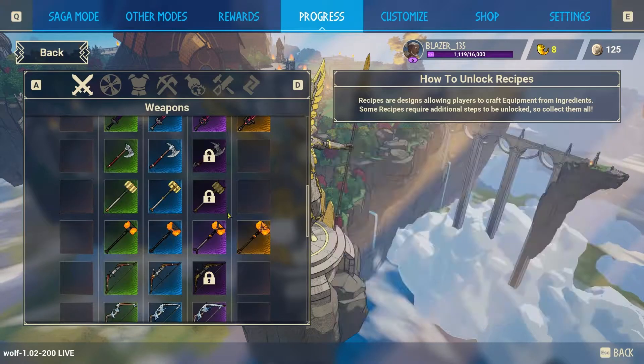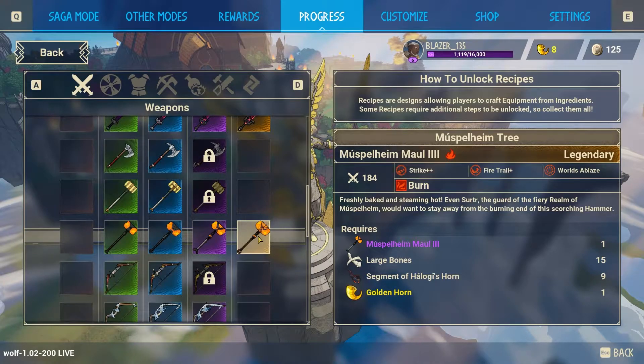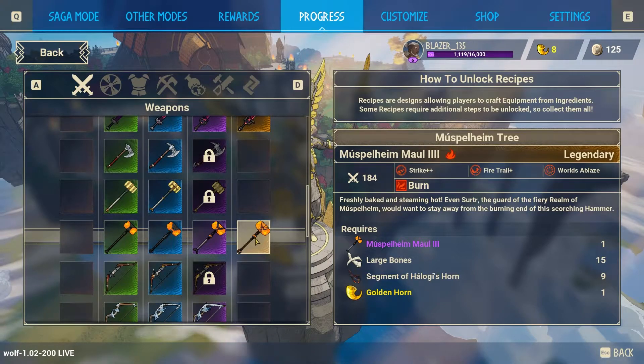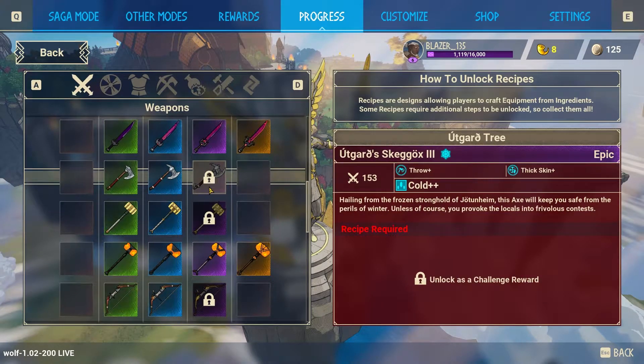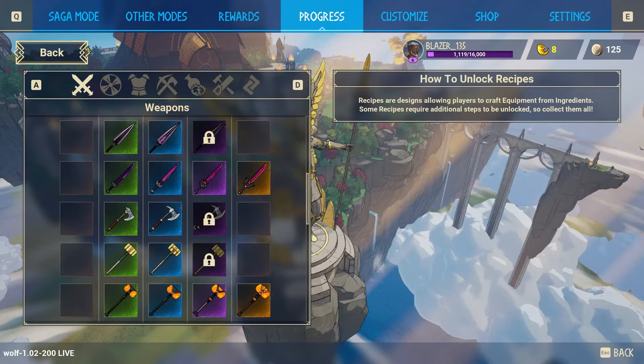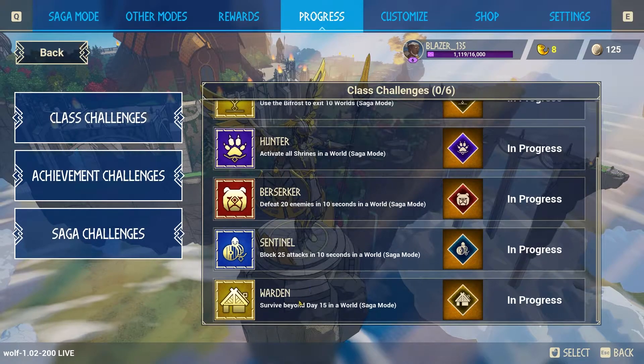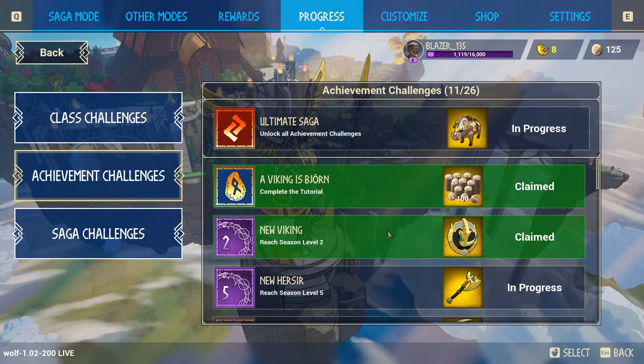The best weapons you can get are the legendaries — these do the most damage and your main goal is to acquire them. You can craft them, and there may be drops — I've seen bounties that give unique weapons but I'm not sure about legendaries yet. Some recipes are unlocked as challenge rewards. You can check challenges in the challenges menu, which has class challenges to unlock new classes and achievement challenges that give cosmetics, runes, or recipes.